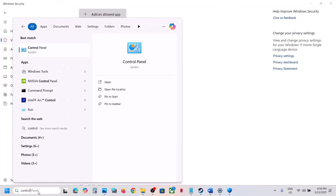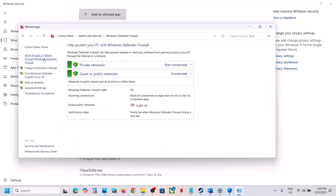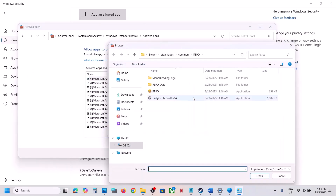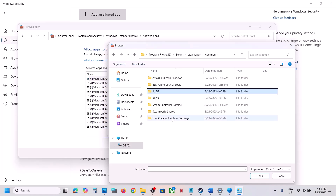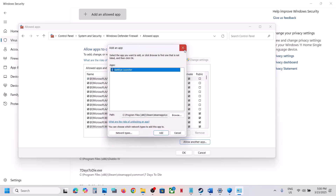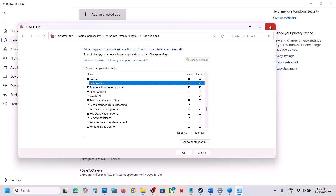Also, type Control Panel in the Windows search box, go to System and Security, Windows Defender Firewall, then click 'Allow an app or feature through Windows Defender Firewall'. Click Change Settings, then Allow Another App, click Browse, go to the game installation folder, select the game exe file, click Open, then Add. Do the same for the second exe file. Once both files are added, launch the game and check.